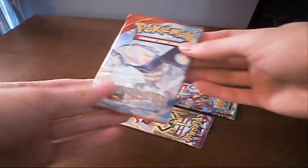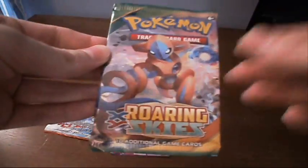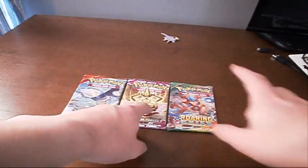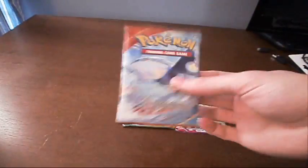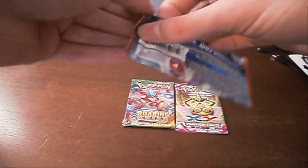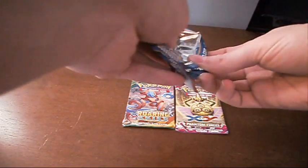Got some packs. We got one with a Primal Kyogre, one with an Aegislash — I quite like Aegislash — and one with a Deoxys. I'm going to open this one first, then this one, then this one. We didn't get anything super amazing last time we did one of these, but that's okay because we did get a cool pin, and that's all that matters. Last time was the Mega Absol, which is very cool.